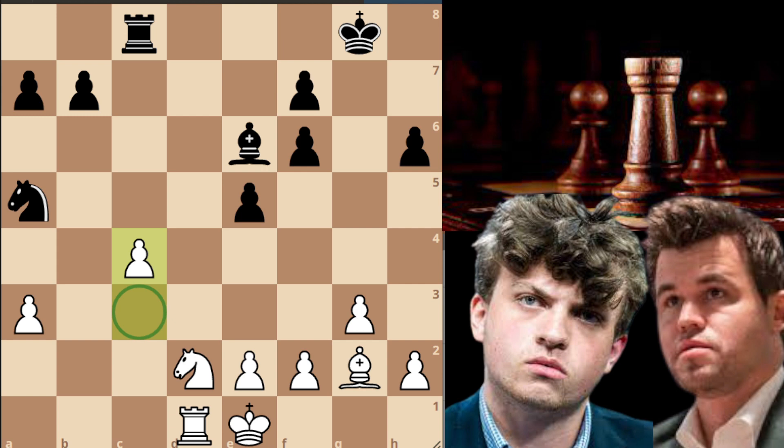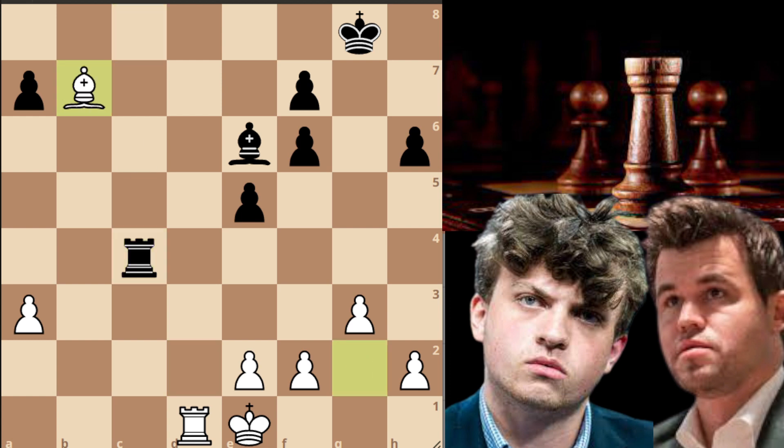Rook to c8, avoiding the trade of rooks and also adding pressure on the c3 pawn, and now knight to d2, bishop to e6, and now c4. The c3 pawn was very weak so Magnus decided to give it anyway. But here if you capture with your knight, after knight captures, rook captures, the b7 pawn is not defended. After something like rook to c3, rook to d3, rook captures on d3, e-captures on d3, we reach a position with equal pawns but black has doubled pawns and white is slightly better.